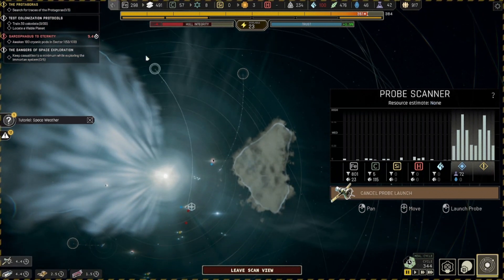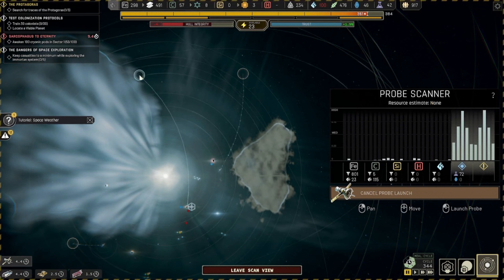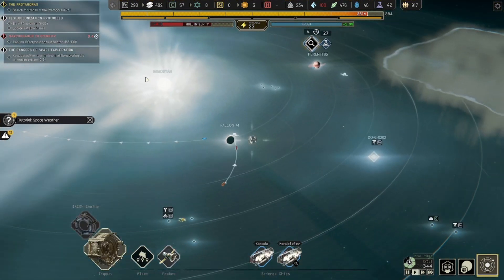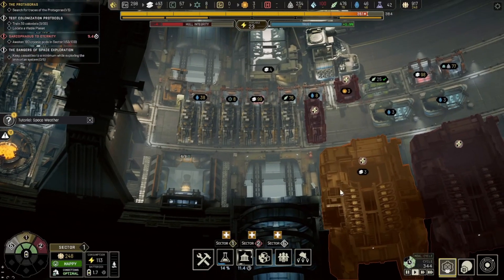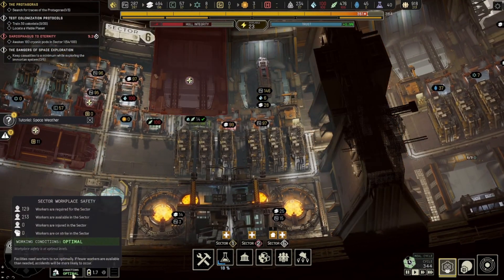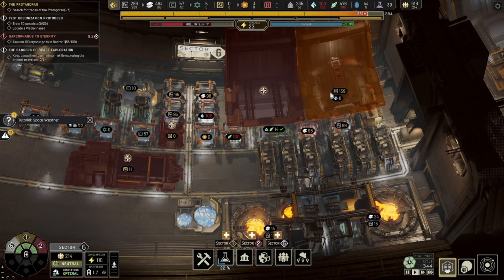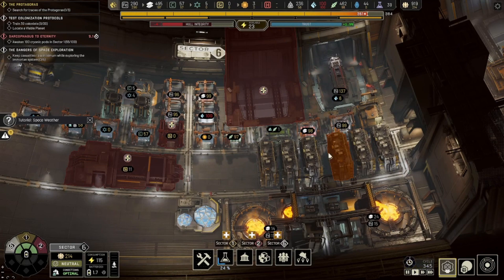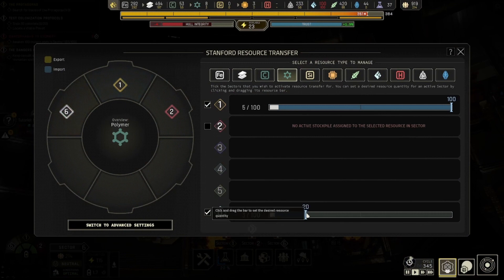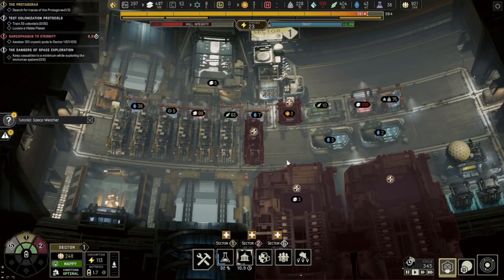Now that we have so many more workers, it is safe to turn on this docking bay and start getting more cargo ships, which would be good. Since that's the thing we're going to try to do, we'll set it up so that we store 20 of the polymers in this sector instead of sending them all immediately to sector 1. That should be good — we're just about out of people to unlock out of their pods.